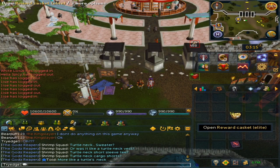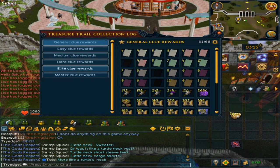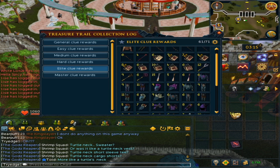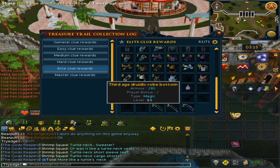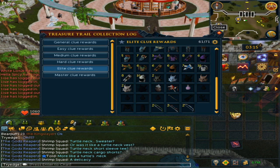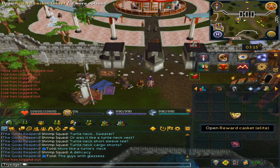Time to open 50 elite caskets. These did take me quite a while, but before anything I'll go to the collection log. I'm currently 61 out of 71 items and as you can see I'm missing two masks — mainly the bronze dragon mask and the full set of Druidic, although I only need one piece technically. I did get a staff, so all I need is two dragon masks to have the basic collection log completed.